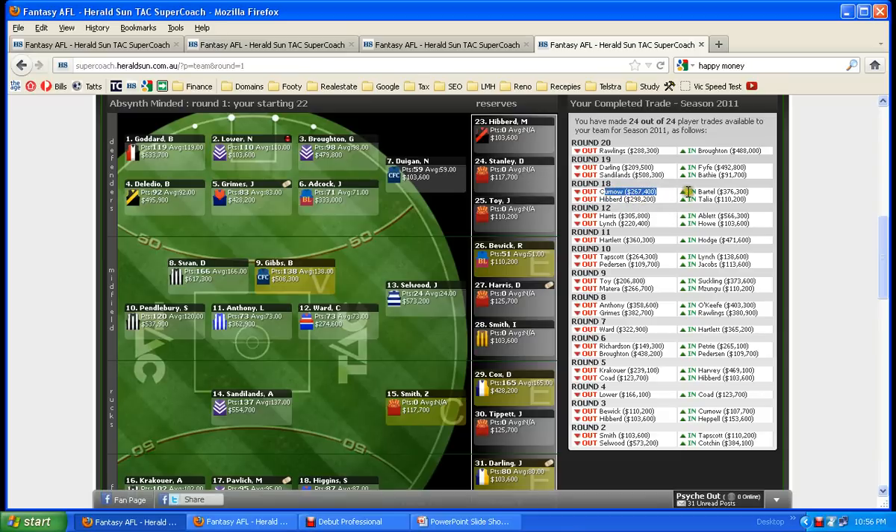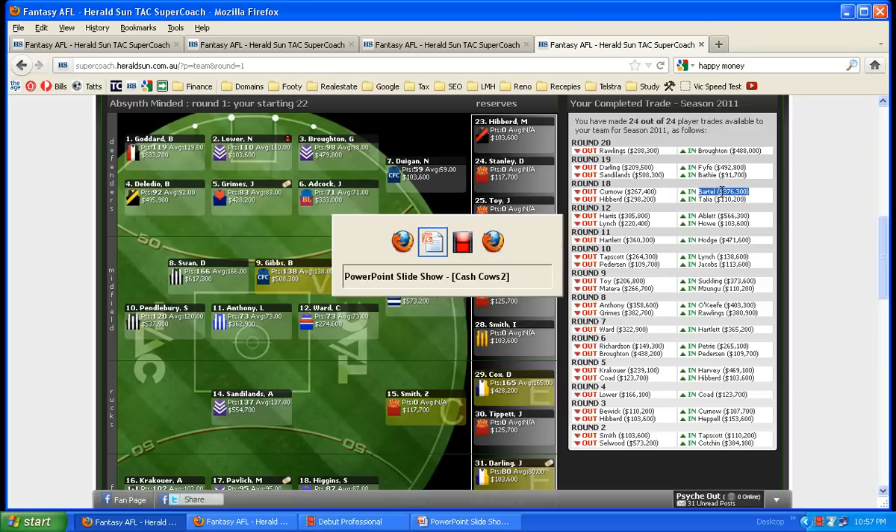Kerner was worth $100,000 in the first round, and I traded up to a gun like Bartel at a bargain price as well, because I think he got injured in a game once and got a really low score, which affected his price.